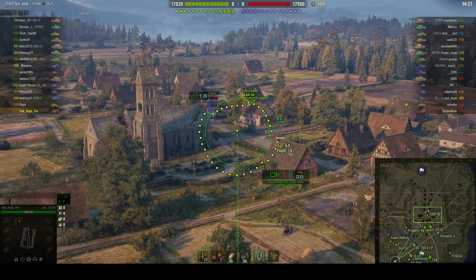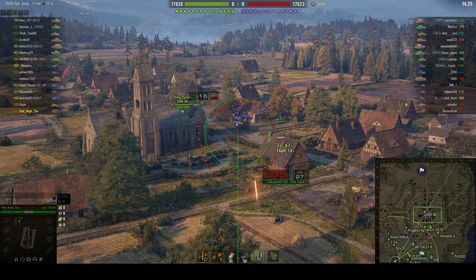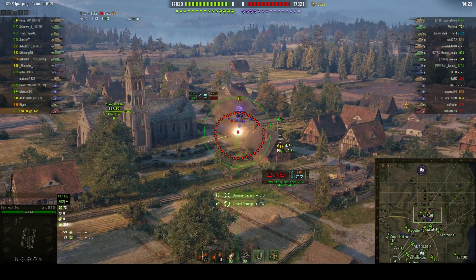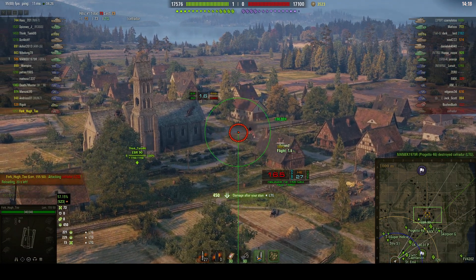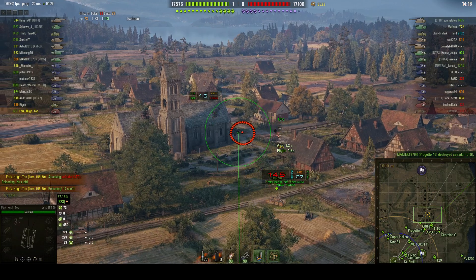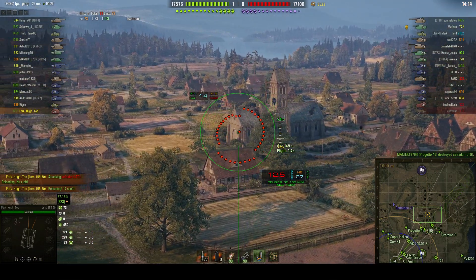The first target is an LTG — dialing in. He's moving very quickly. I do a snapshot, it tracks him, he's attracting fire, and he goes down. So I've picked up 450 stun assist and 73 from the original hit.